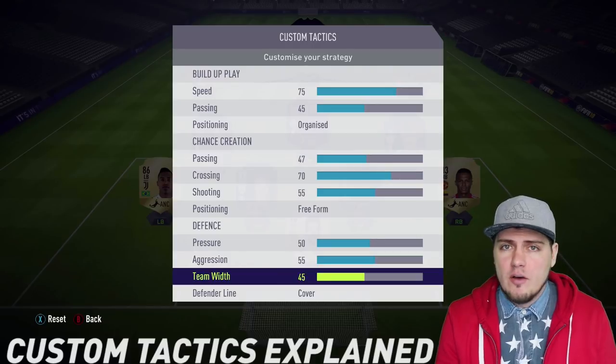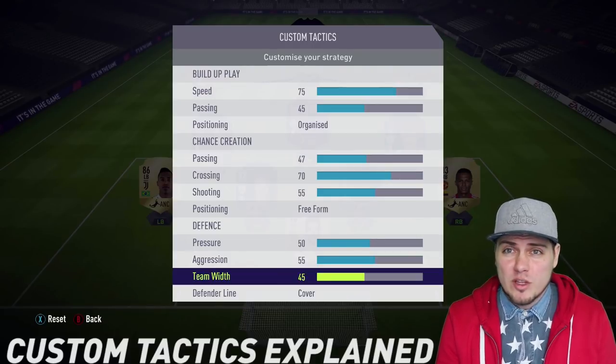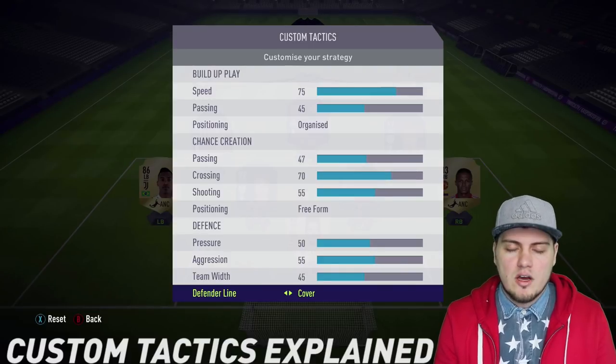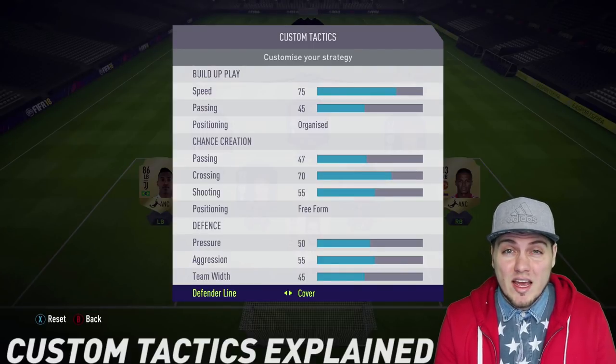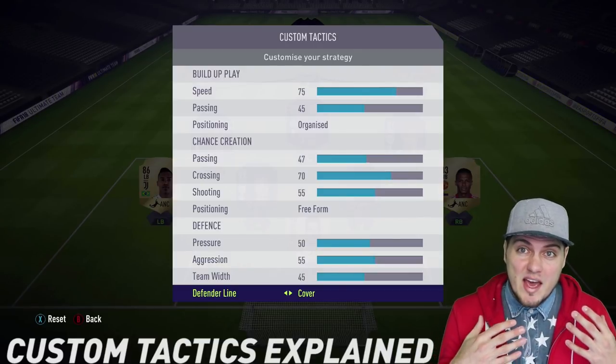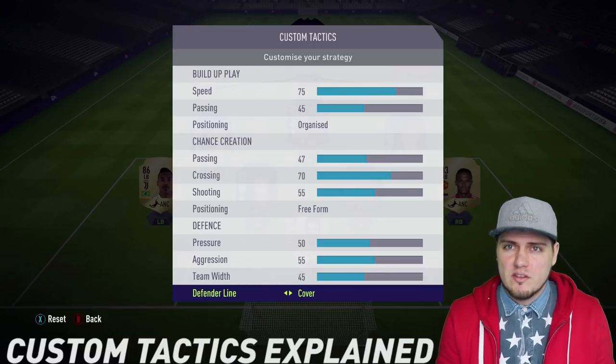Team width is self-explanatory — I would recommend being somewhere in the middle. Lastly, for the defender line: offside trap versus cover. Please use cover. If you go with offside trap, you won't have complete control over your back line — sometimes they step high, sometimes they sit back, and that's not good for competitive play. Cover gives you more consistency.